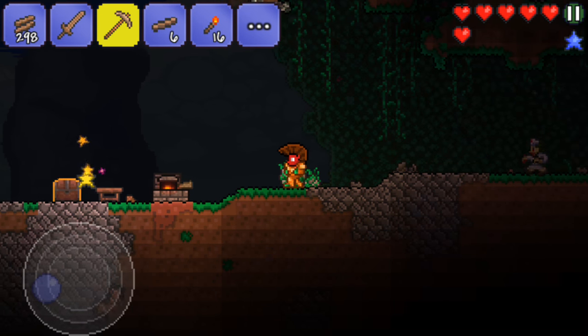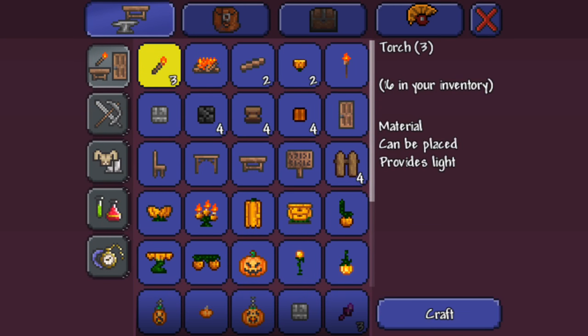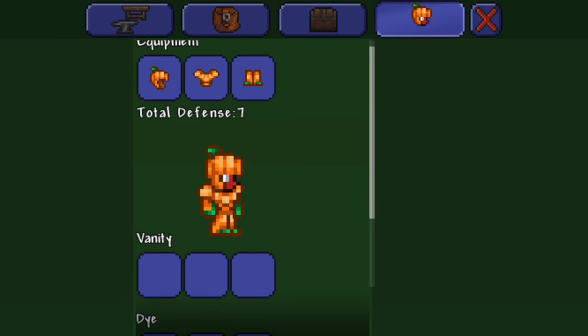You can just jump over them pretty easily. In my normal non-recording world, I fought Eye of Cthulhu — I dodged it so much. I never dodged it before; I just sat there and threw a bunch of throwing knives at it. But dodging is really helpful. Let's see — the helmet, and boom — decent defense. Not bad.